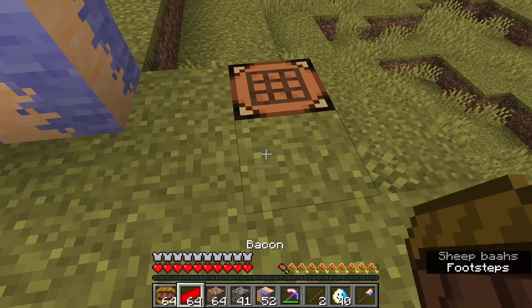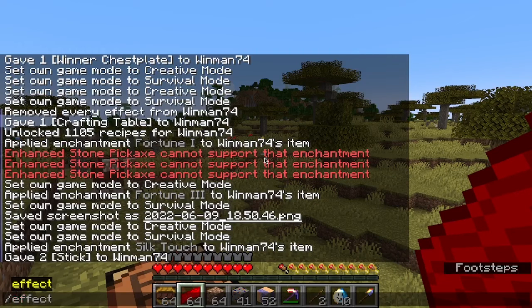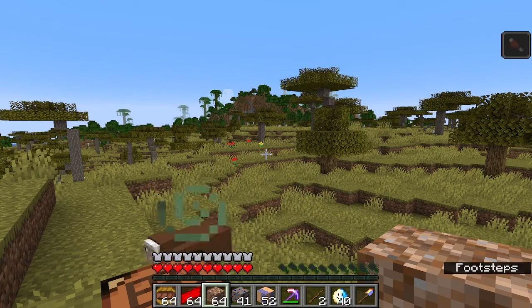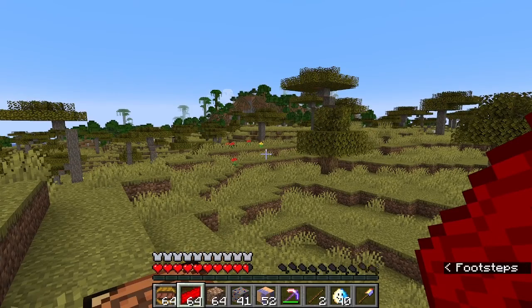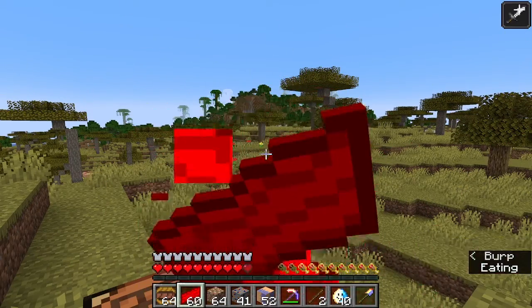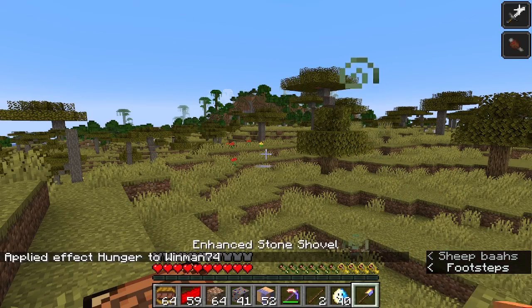Next onto the bacon. I just need to give myself the hunger effect so that I can eat it. I'll just do 10 seconds and level 255, which is the highest amount you can do. And now I am completely hungry. Now I can eat this — and it gives you the strength effect. I have no idea why I chose to do that, I just decided it should give you the strength effect.